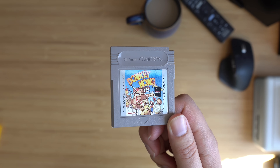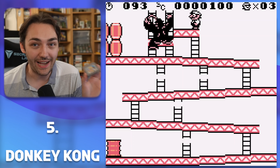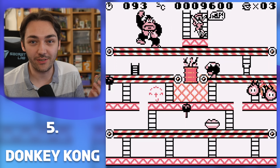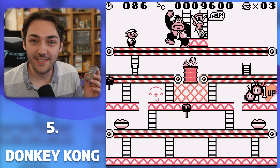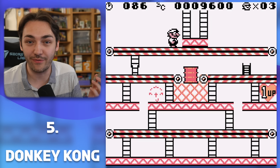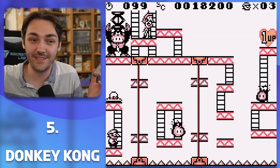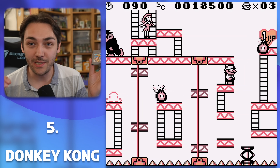Starting off at number 5, controversially I would say, is Nintendo's most original and unique game on the system — a game they've never really beaten in this style either. This is Donkey Kong, better known as Donkey Kong 94. It starts out deceptively simple as a reimagining of the arcade Donkey Kong game, but then goes way beyond what anyone could have expected. Mario has a lot of moves — including a sideward somersault, the ability to do a handstand and jump high in the air — making him quite possibly the most acrobatic Mario ever, even up until this day. It is an absolute joy to control.